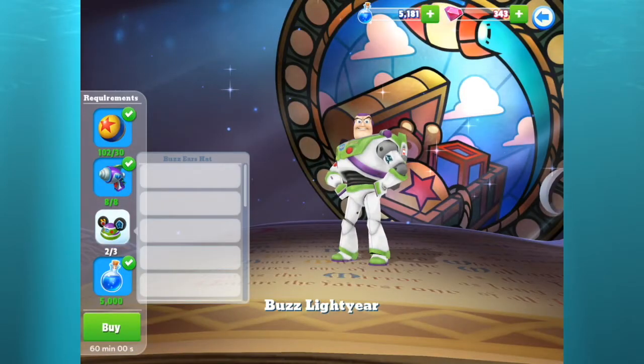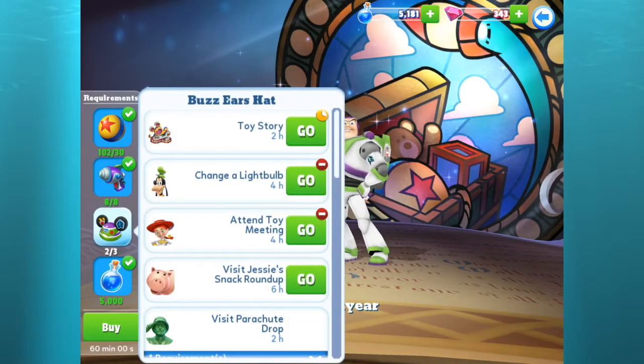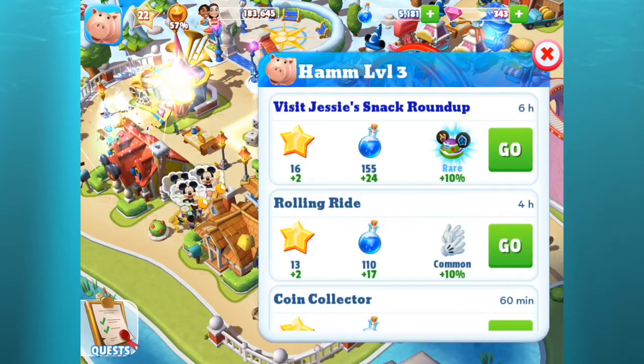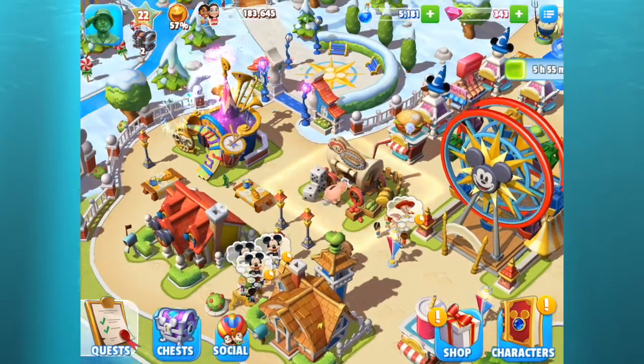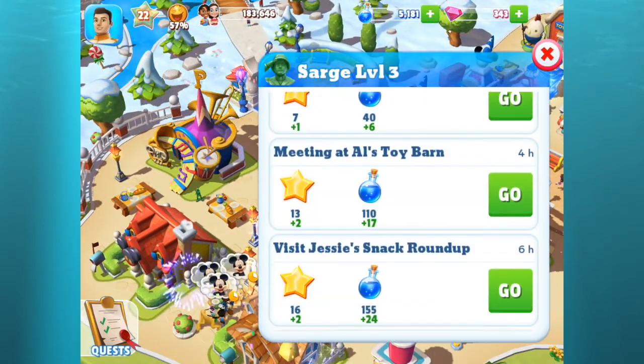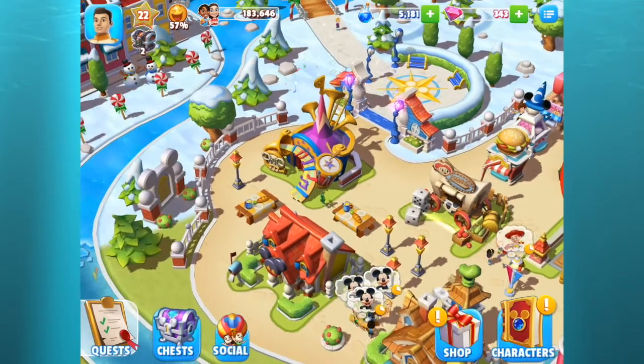Buzz Lightyear is only missing one of his ears hats before I can welcome him into the kingdom — that will take an hour, so I'm gonna send Ham to go ahead and search for that. I've been working hard collecting for Buzz.